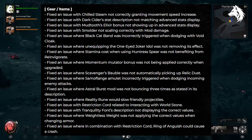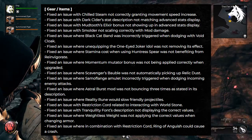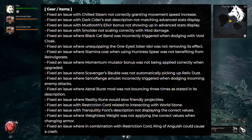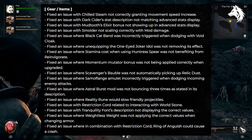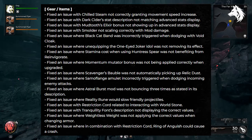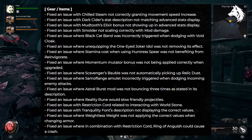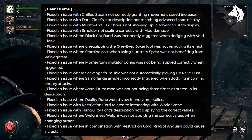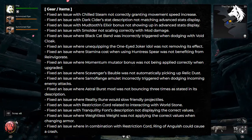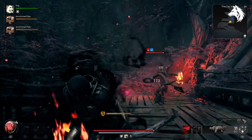Several issues related to gear and items have been rectified. The problem of Chilled Steam not providing the intended movement speed increase has been fixed. Inconsistencies between Darksider's stat description and advanced stats display have been addressed. Mudtooth's Elixir bonus is now correctly displayed in the advanced stats display. Scaling issues with Smolder's mod damage have been resolved, the incorrect triggering of the Black Cat Eye during specific actions has been fixed, and unequipping the One-Eyed Joker Idol will now properly remove its effect. A range of issues from stamina cost to mod bonuses have also been tackled, ensuring gameplay mechanics function as intended.